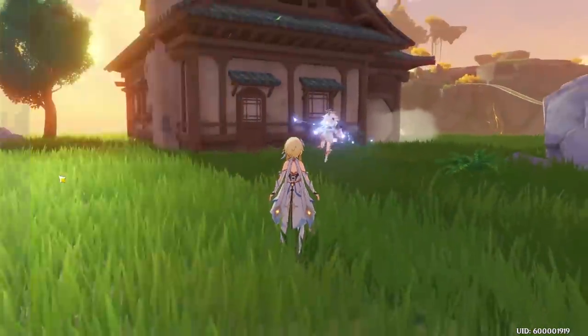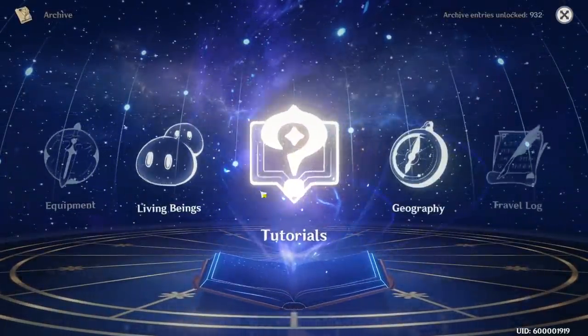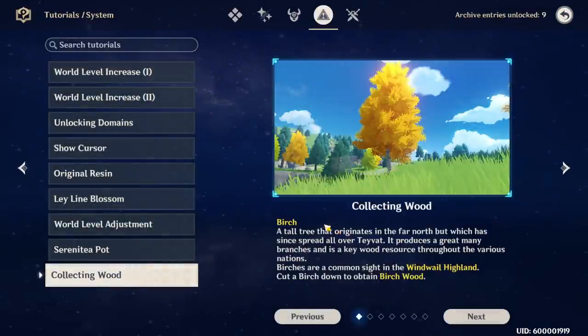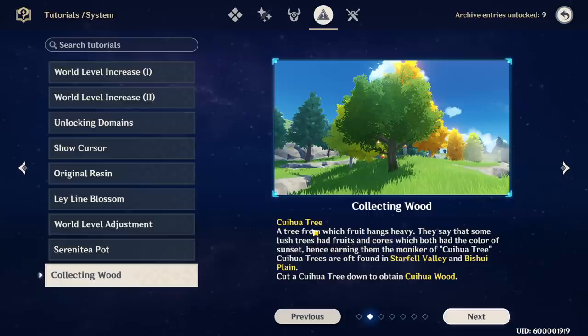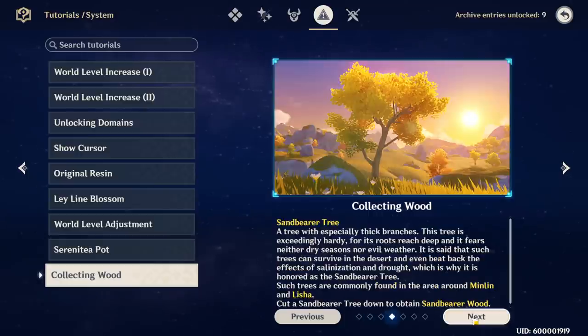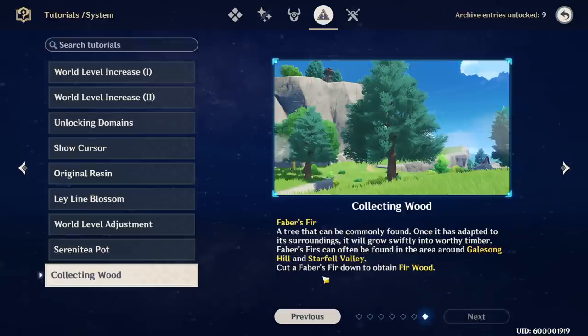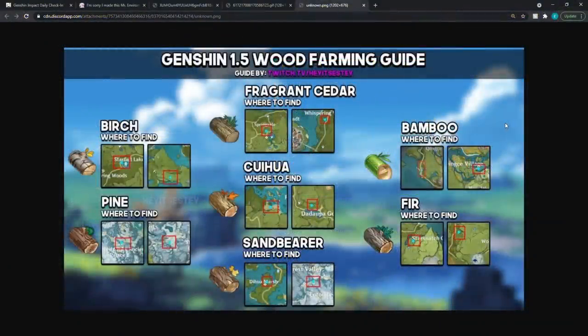For anyone having difficulty finding a specific type of wood, go to the Archive, then Tutorials, and the fourth tab at the bottom — Collecting Wood. It'll show you where every type of tree is: birch, Suhua, pine, sand bearer, bamboo, cedar, and fir. There's also a wood farming infographic — I'll have it linked in the description and on my Discord server in the resource section.